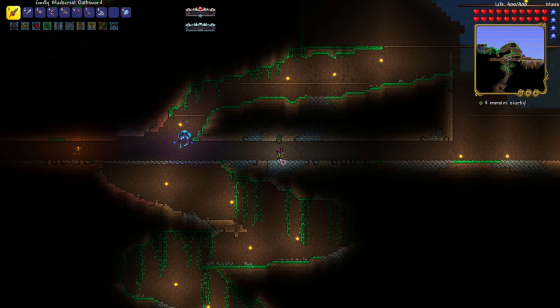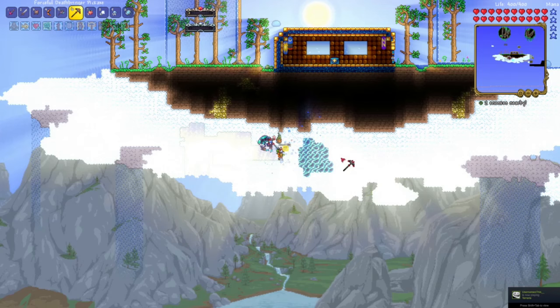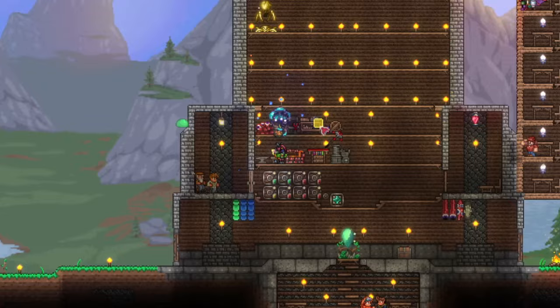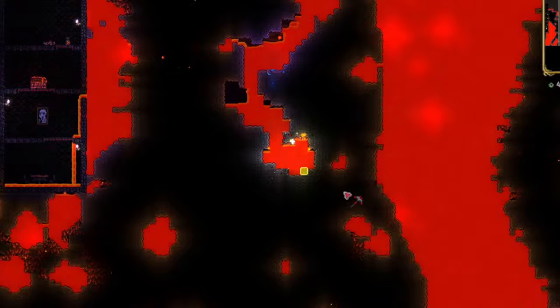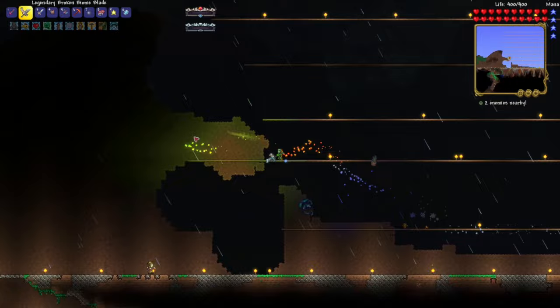I also expanded my arena heavily in hopes of making future fights easier. After killing the Perforators, it unlocks a new ore called Aerialite that spawns on floating islands — it looks and sounds very cool to break. With this ore I was able to craft the Broken Biome Blade. I also crafted the Wind Blade and the Air Spinner. I headed straight to Hell for a Hellstone mining session and upgraded my armor. The Biome Blade is pretty cool — based on the biome you're in, it gives a different attack style.